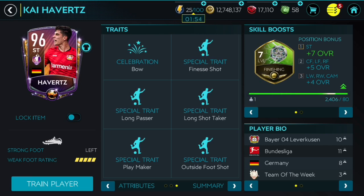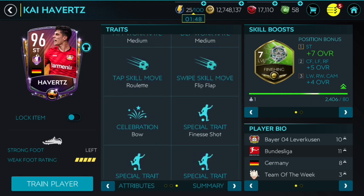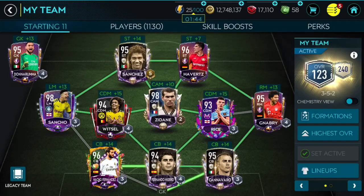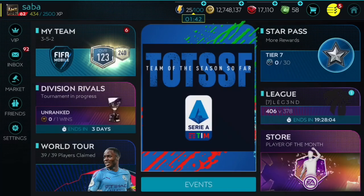His traits are: finesse shot, long passer, long shot taker, playmaker, and outside foot shot — so that's pretty good. His second skill boost is at flip level, which is of course one of the best. So there we go, these are his stats. Let's now get into games.